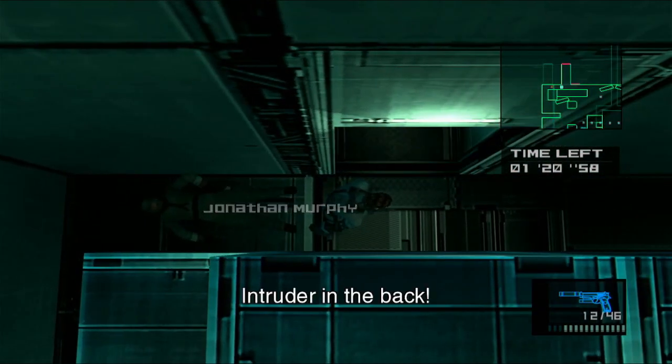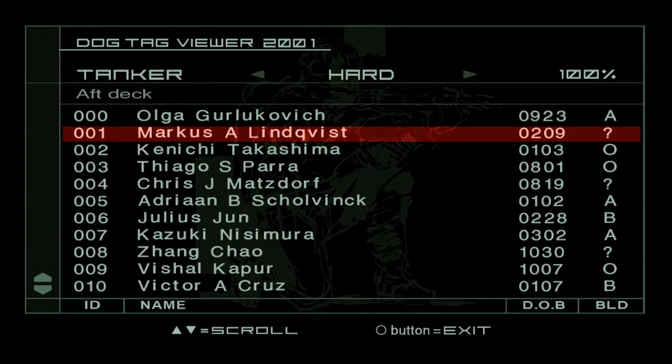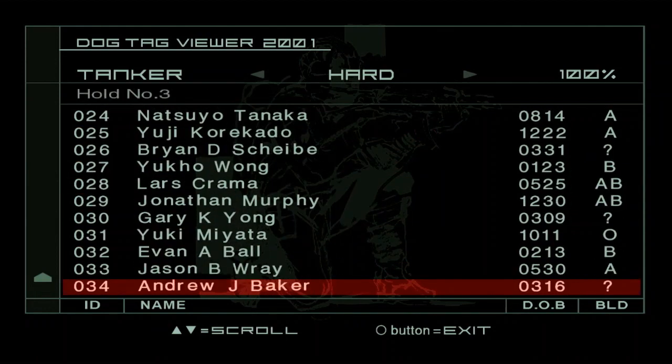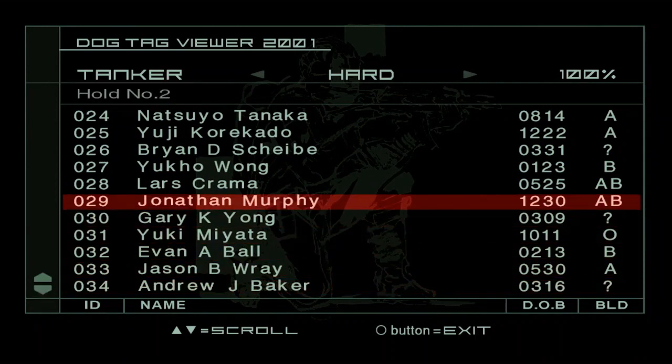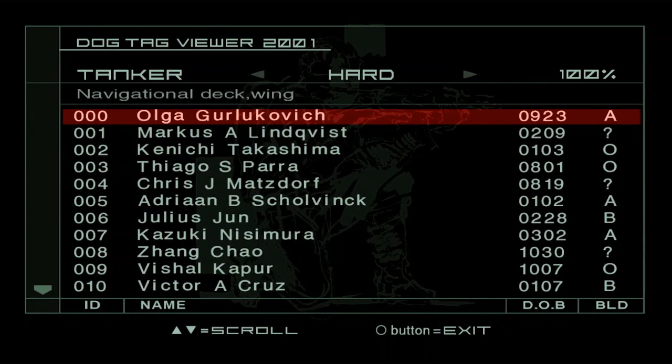That should be all of them. 100% — we got Olga, and we've killed everyone else as long as they weren't a marine. If they had a dog tag and they were not a marine or Olga, we took their lives. So we have completed the tanker chapter of the Shinigami Run. Next time we'll be doing the plant.